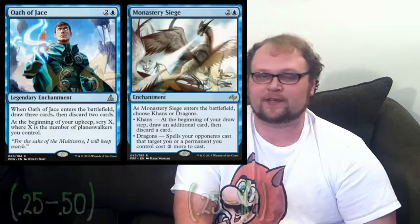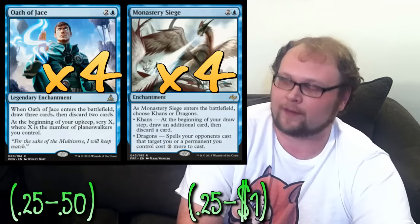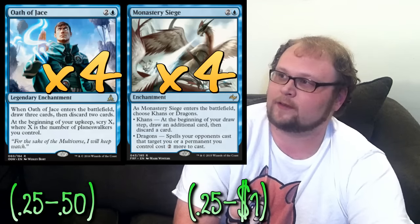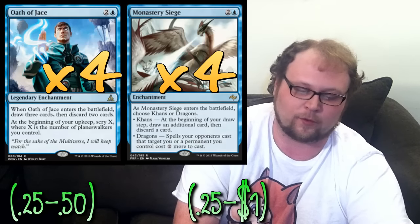The first deck is a budget blue-black control build. The base of the deck — 35 cards without lands — is going to cost you about 35 bucks, a dollar a card on average. With fetchlands added to the mana base you're still under $150 for this blue-black Hedron Alignment control deck. We're obviously going to play four copies of Hedron Alignment, four copies of Oath of Jace, and four copies of Monastery Siege. If you have the Jaces, I'd suggest replacing Monastery Siege with them, but Monastery Siege is a much cheaper choice that still accomplishes a lot of the same things — drawing and discarding so we can get to the Hedron Alignments and pitch them into the graveyard.